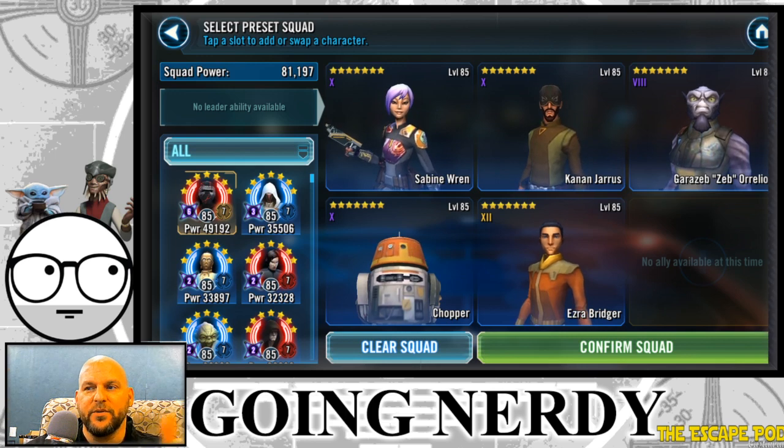On the accelerated rate, that doubles to 40 shards per day — so instead of one shard per win you're getting two. 40 Ezra shards per day divided by 330 total shards needed is about 8 and a quarter days to unlock him just from this one node alone.